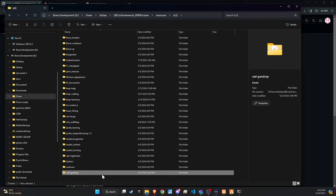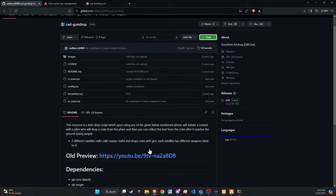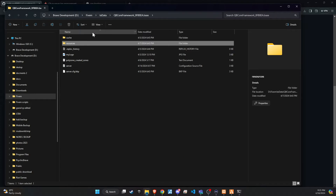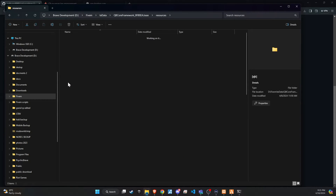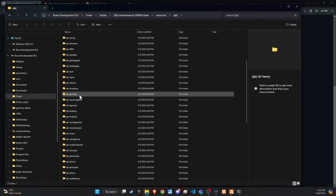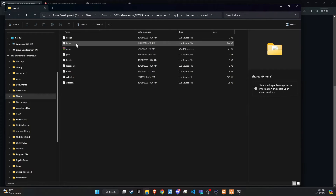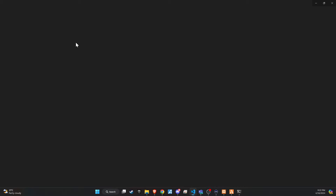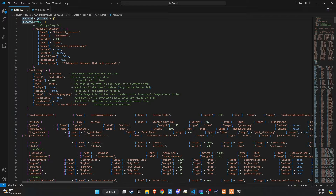Once you've renamed the folder accordingly, the next step is to integrate the key components that will breathe life into the script. Head over to the GitHub README file, where you'll discover a comprehensive list of items essential for the script's functionality. Copy these items, then navigate to your QB core slash shared slash items directory.